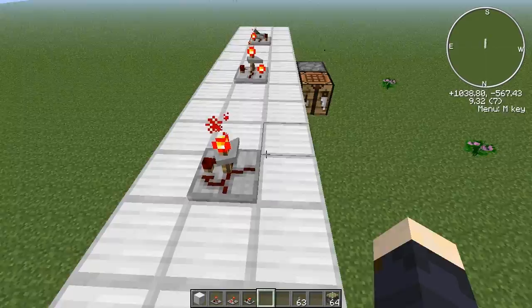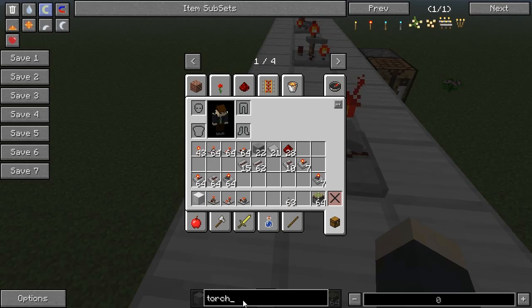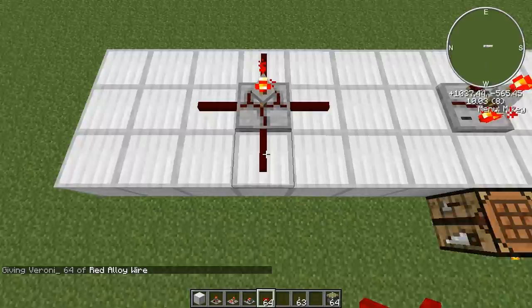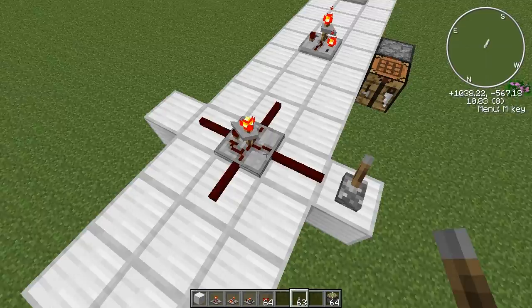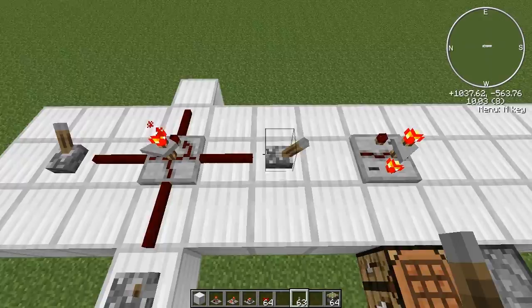Starting with the timer — as you can see it's on by default and it will emit a redstone signal on three outputs. I'm going to grab a red alloy wire so I can more easily show you. This side doesn't emit the signal. Let's place a lamp there and one here so I can show it to you more easily. You can stop this by giving a redstone signal to this side of the timer.